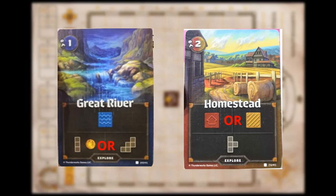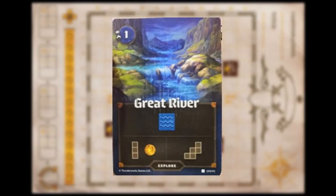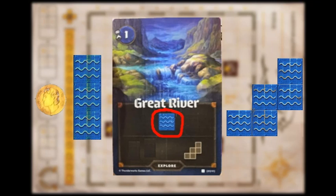For example, on the Homestead card, you must draw the only shape given — that T-shape from Tetris — but you get a choice between houses or farmlands as the terrain. Whereas on the Great River card, you are stuck with the water terrain, but you get a choice of either three squares and a coin or the bigger shape. You can also rotate these shapes just like Tetris, but unlike Tetris, you can mirror the shapes as well.